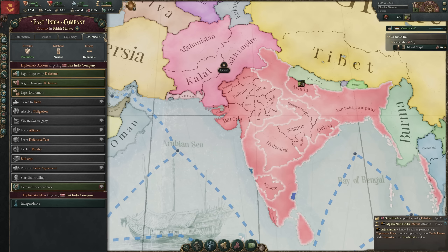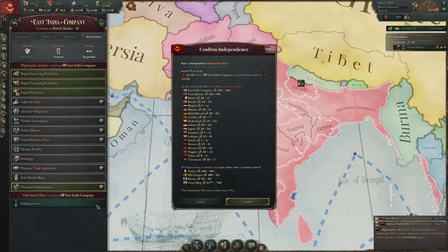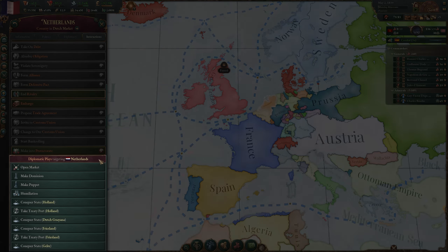Sometimes you can opt for a peaceful approach, like choosing to demand independence rather than making a diplomatic play for it. Whereas a diplomatic action relies on relations, power projection, ideological differences, and a base reluctance, a diplomatic play relies on a show of force to get what either side wants at the cost of increased infamy — calling in allies and favors to apply pressure and, if need be, enforce the demand or shut it down with ample gunpowder. Diplomatic plays replace the casus belli of other Paradox games, acting as the reasons to go to war.